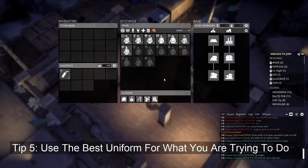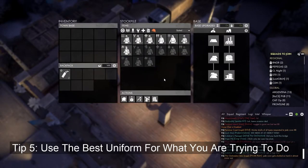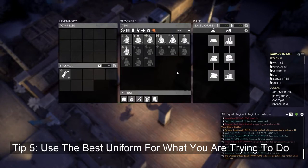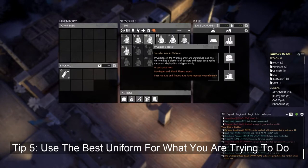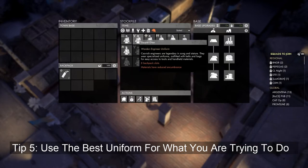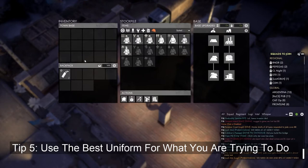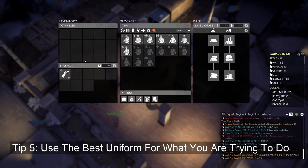Last but not least, tip number 5: when you're on the front line, consider uniforms other than the Infantry Battle Dress. Every uniform has a bonus or advantage when you're wearing it. If you're out being a medic, wear the medic uniform. If you're out building bunkers, wear the engineer uniform. There's a uniform for almost every situation.